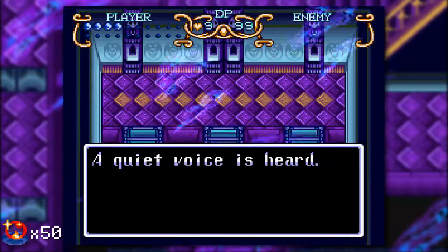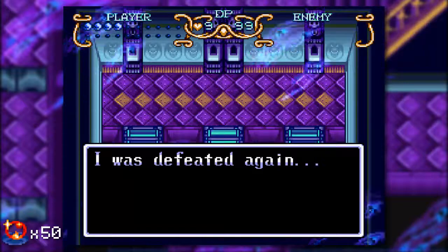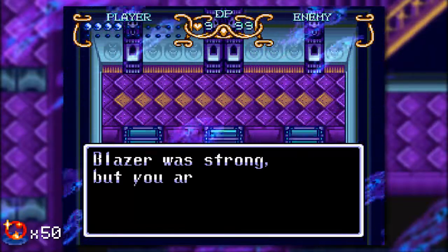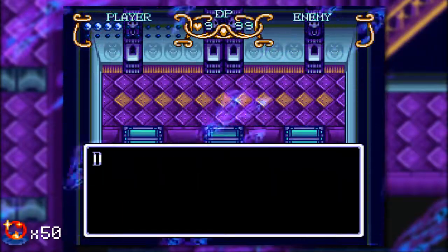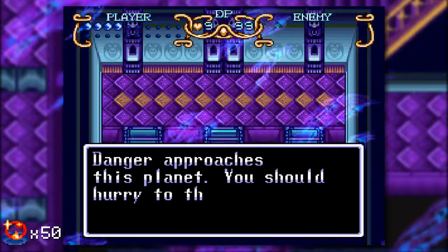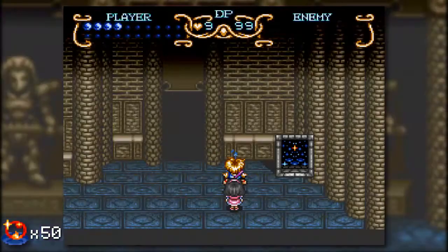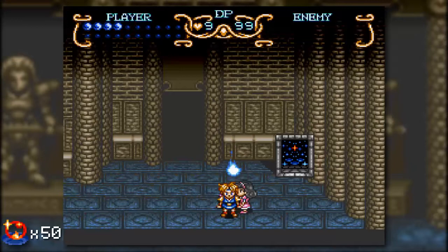We hear a quiet voice: 'I was defeated again. Blazer was strong, but you are stronger. Danger approaches this planet — you should hurry to the Tower of Babel.' With that we have defeated the optional dungeon here, and we are right back at the tower. That's pretty darn convenient. So thank you for that, Solid Arm — I appreciate the convenience.